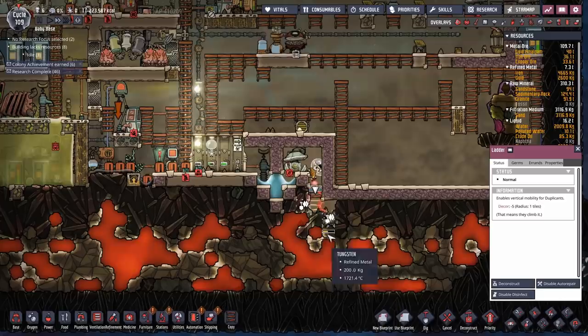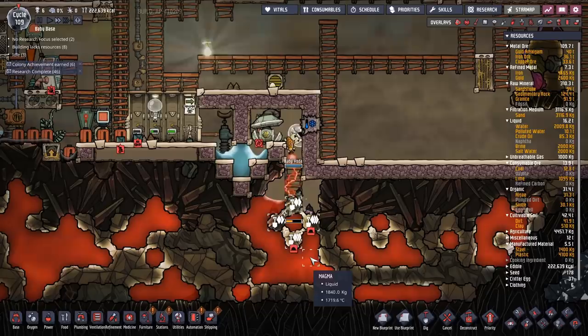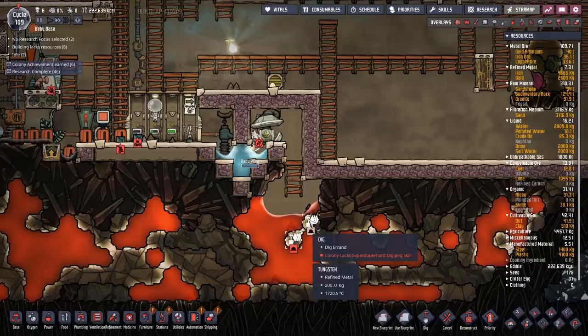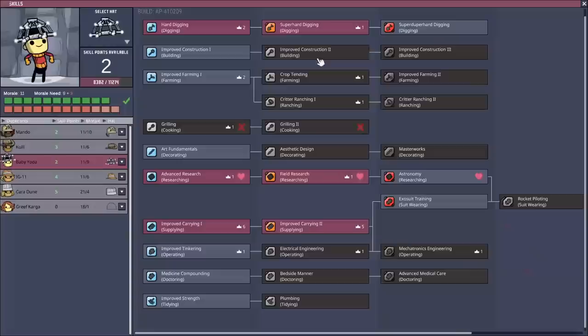I saw this on a Reddit post where someone did the same thing — they dug out the magma biome without actually scooping anything up, just dug down and started digging things out. Let's see what happens if we do the same thing. Oh — I'm going to have to start getting into the skill sections again. No one can dig those out, can they? I may need to get a little bit more morale on people before I start doing this — everyone's pretty close to their morale cap.